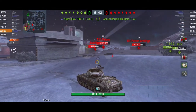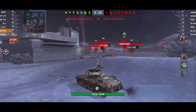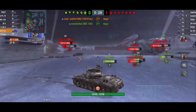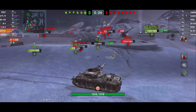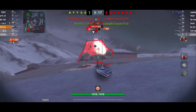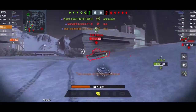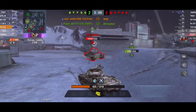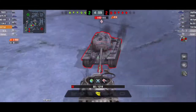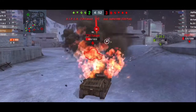Even though I do have some armor, I'm never trying to 100% rely on it. I'm still using the landscape — hills and whatnot — to pop out, shoot, and back away. If I ever have to rely on my armor fully, I'm trying to angle it as much as I can. I'm trying to keep these guys down, pop a shot, and back up behind cover. I unfortunately got hit there, and here I'm in a bit of trouble — this guy has more hit points — but I have better DPM and I'm trying not to let him get behind me or to my sides.